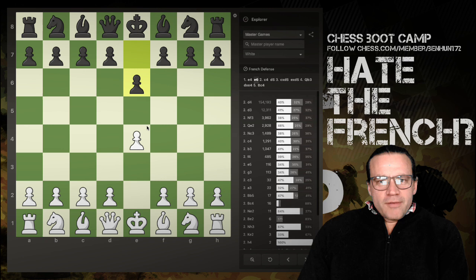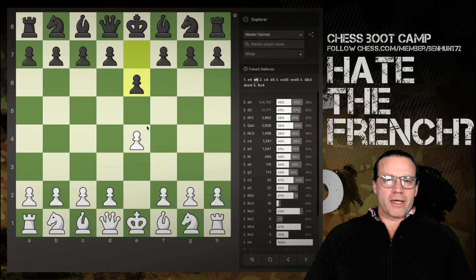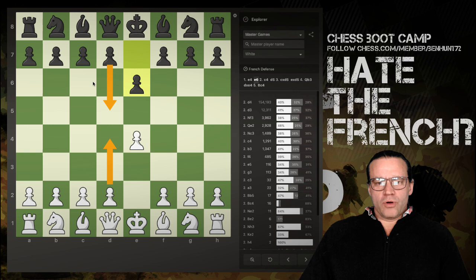I've had a comment on one of my videos asking for a video on how to beat the French Defense. If you're an e4 player, it's very likely that you hate seeing the French. The French Defense starts with e4, then black replies with e6 — black's idea is to play d5. You could swap off pawns with the exchange variation, and later on you may also get f6 or c4 pawn breaks. A lot of people simply don't like to face the French.